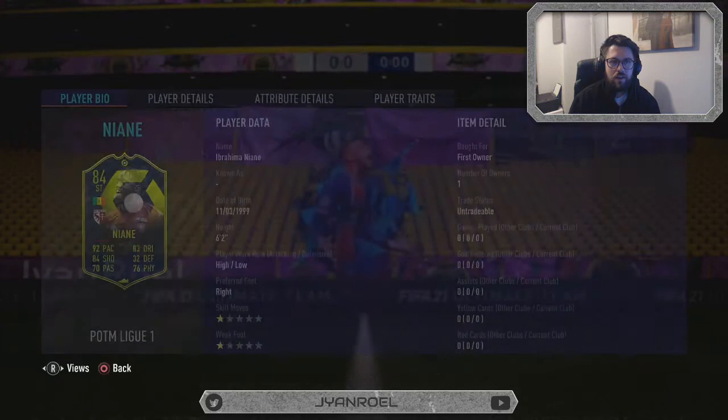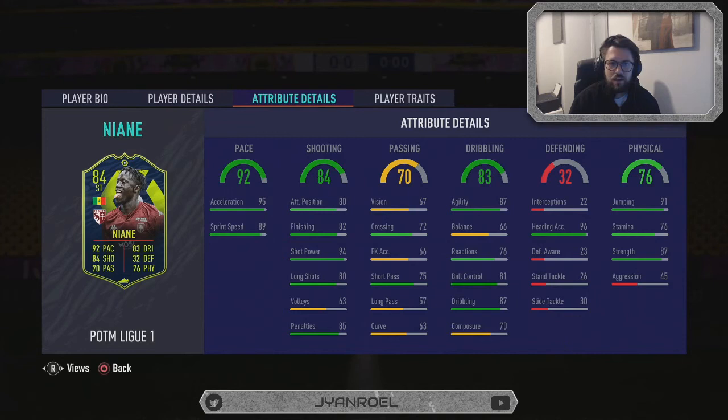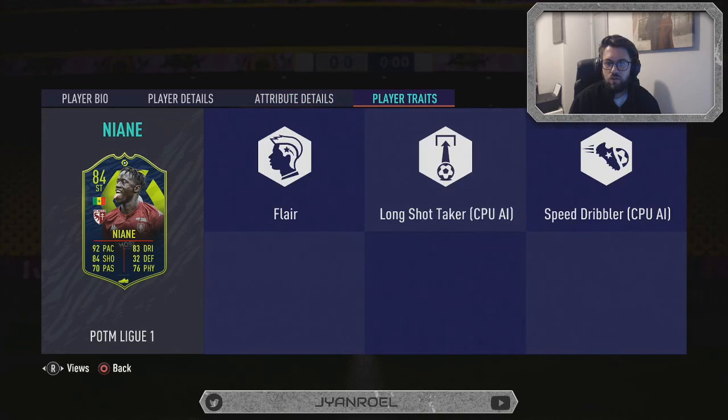Let's see what he's got. Stamina's okay. 95 Acceleration, 89 Sprint Speed. 94 Shot Power — nice. 87 Agility, which is nice. Heading Accuracy is 96. Obviously his defending isn't brilliant. Aggression's okay. He's got traits: Flair, Long Shot Taker, and Speed Dribbler — which is an okay card for 30k. Worst case scenario, you'll just put him into the SBC later.